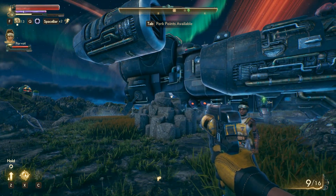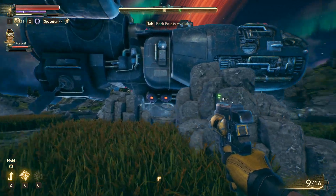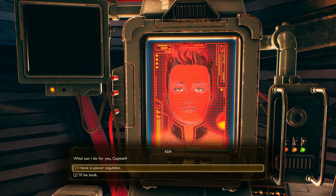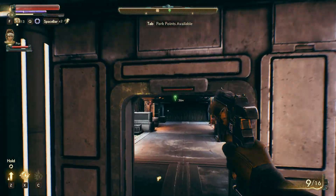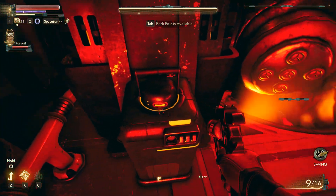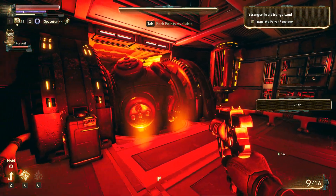I'm going to show you how to make money fast in the game — this is the money farming technique. We're going to enter our ship. I have the power regulator, that's the thing we had. It's 55,000 miles per hour. Let's put this thing in and install it — see what happens. Something's happening!